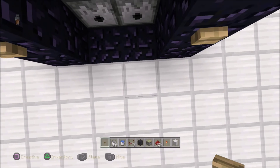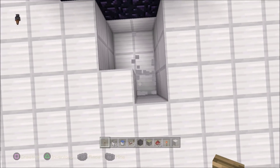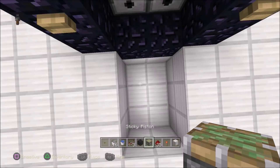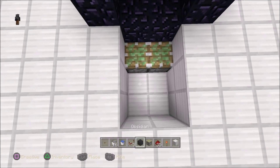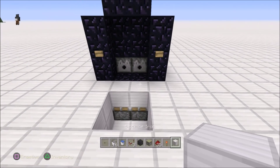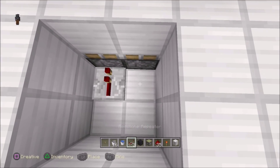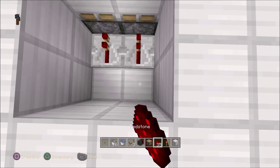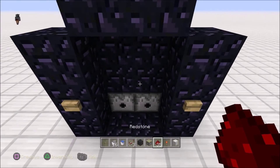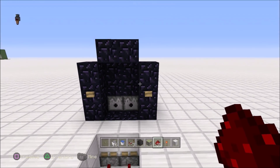Dig out in front of the nether portal — two deep and three long, two wide. Sticky pistons one here, one here. Block of choice, whatever your floor is. Then grab your repeaters — repeater into here, repeater into here — and two pieces of redstone dust. Now pretty much everything is ready to go.